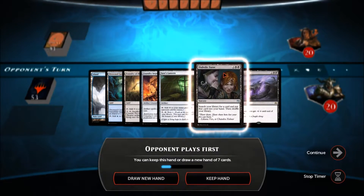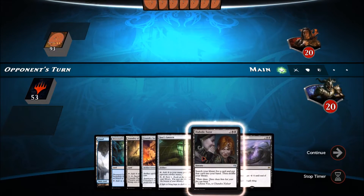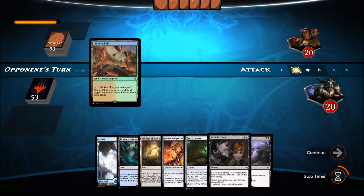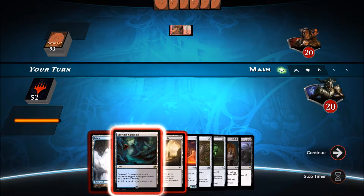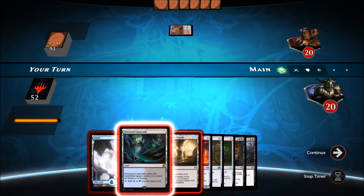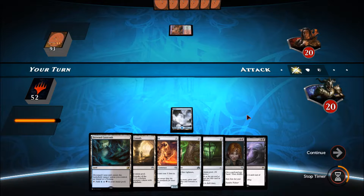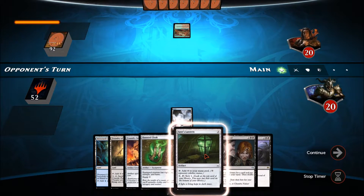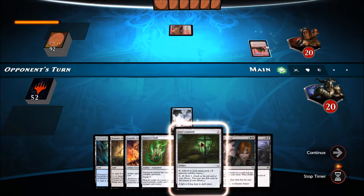Game one begins — our opponent goes first with a large oversized deck. We keep a hand with three lands, a Seer's Lantern, and a Diabolic Tutor. The opponent's oversized deck might indicate a beginner. We play the Island and pass. Next turn we're deciding between Foundry Inspector and Seer's Lantern — we want to ramp to four mana as fast as possible to Diabolic Tutor.